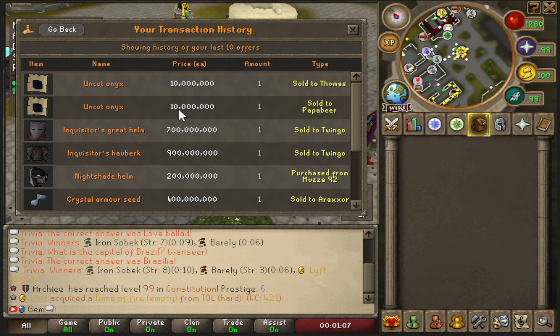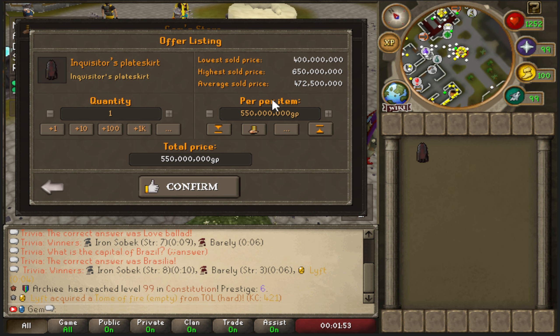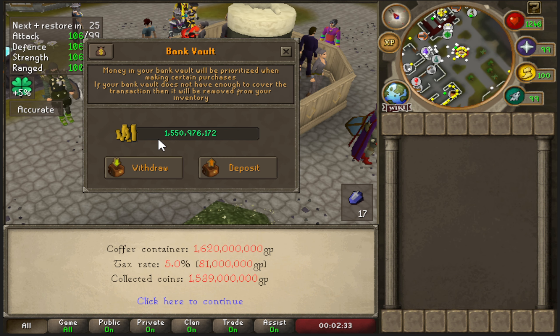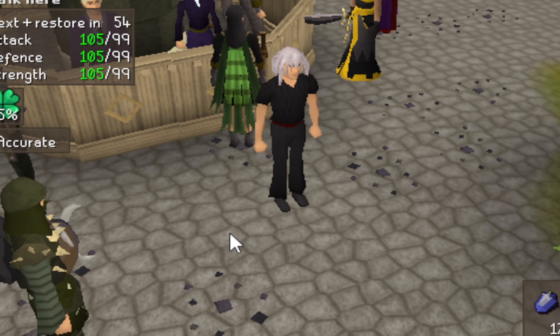I was able to sell two of the inquisitor items but not the last plate skirt, so I'm dropping that price down to 550 mil - a lot less than initially listed. The inquisitor set I put up was the only one on the market, so I was trying to maximize profit. I got 1.5 bill even after tax just from selling two inquisitor items, which is better than expected.